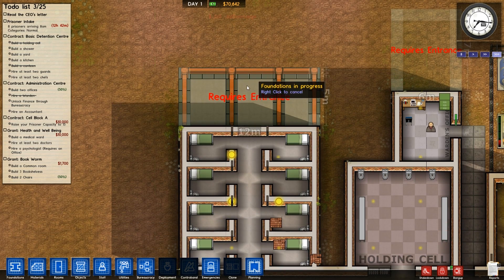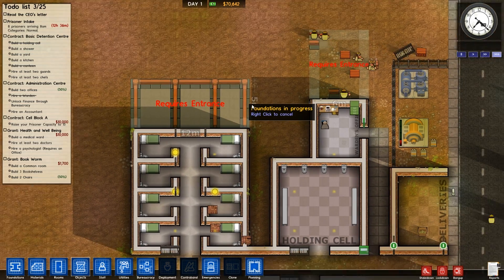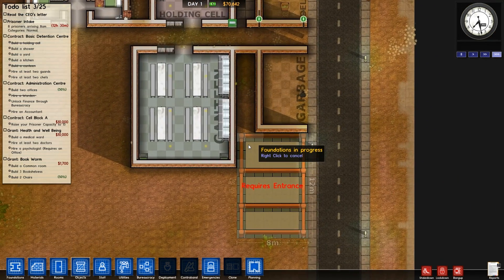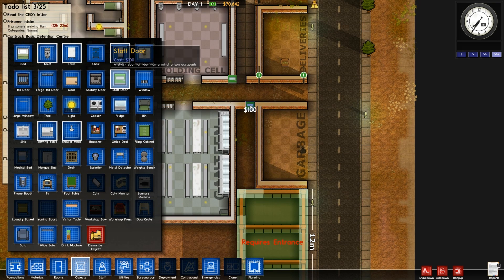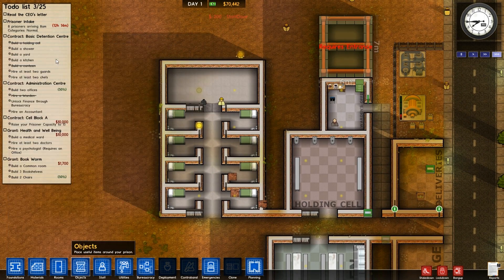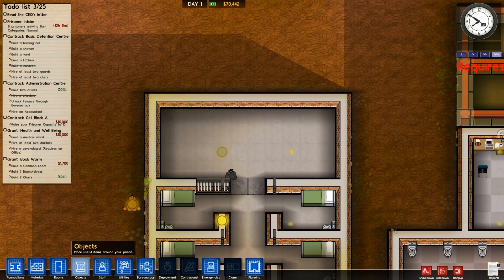I'm going to add an entrance onto here — that should sync up this place. The staff room is obviously good for when the staff gets tired. Basically the staff gets tired and wants to have a rest — if they get really tired they get fed up and don't work as well. That's going to be quite convenient. So I've got 12 hours until the prisoners turn up — obviously that's in-game hours.